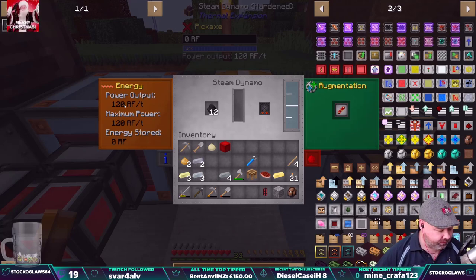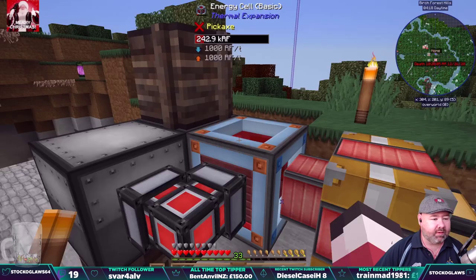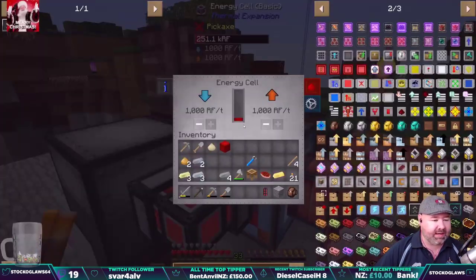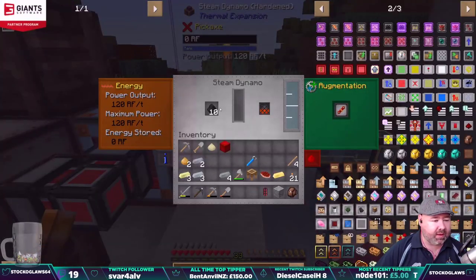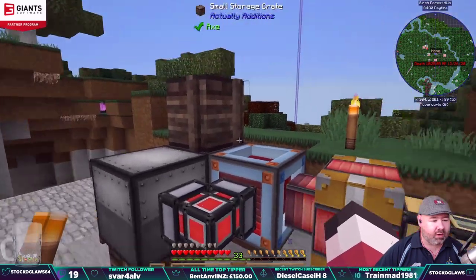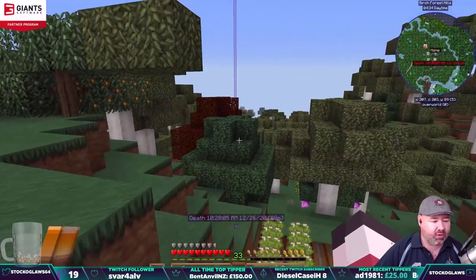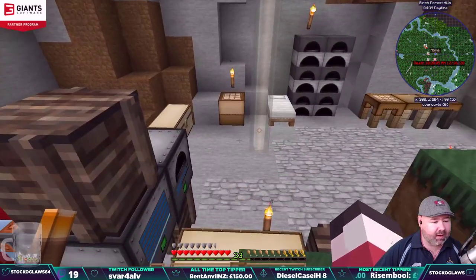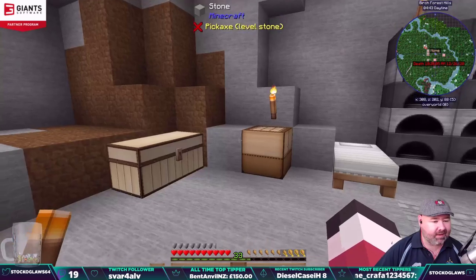This is now going to 120 RF, which means we're going to start seeing some going to our energy cell. The output of these machines is only 40 RF, which means we're putting 80 RF into the energy cell while these two machines are running. But it does mean we're going to be burning through our coal quite a lot. So we need to think about how we're going to keep these running — I'm thinking charcoal, getting a tree farm going. But that might be next.